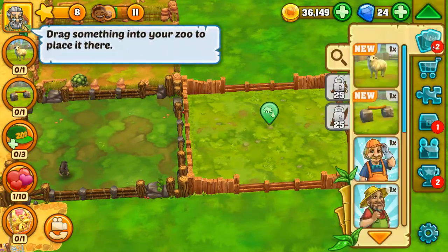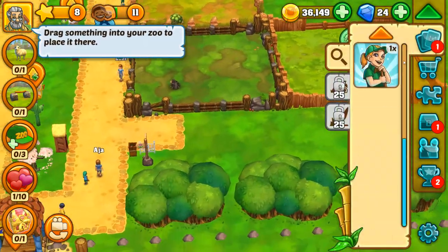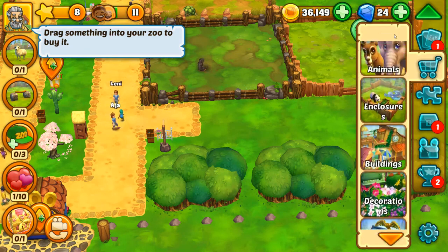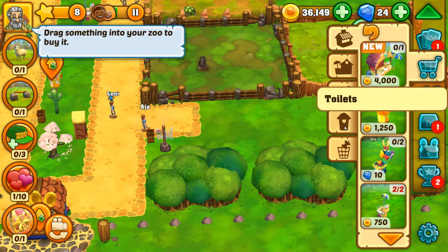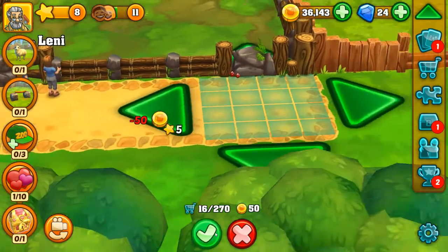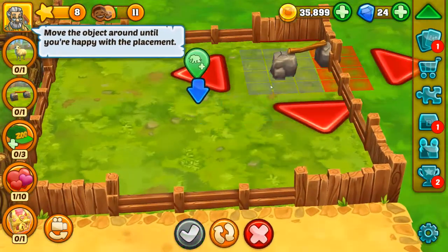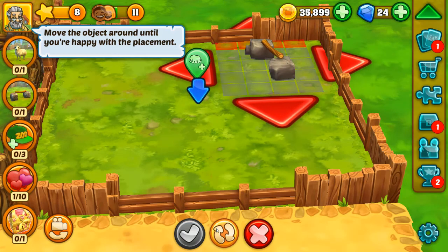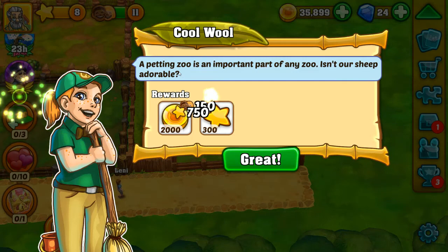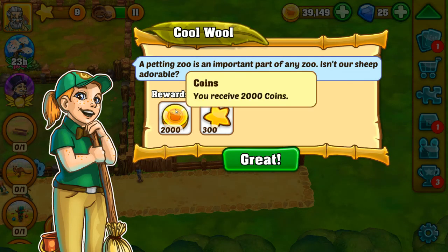We're gonna hire some people. A path would be great — is that under buildings? Shops, feature, passes — there we go. Now we may place you, just kind of put you there. And we place the sheep. A petting zoo is an important part of any zoo — isn't our sheep adorable? Two thousand coins, two thousand coins, three hundred experience.